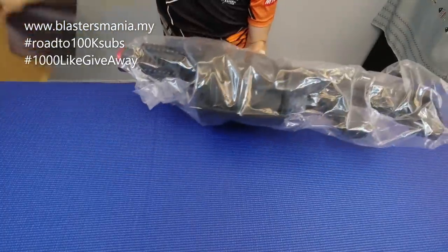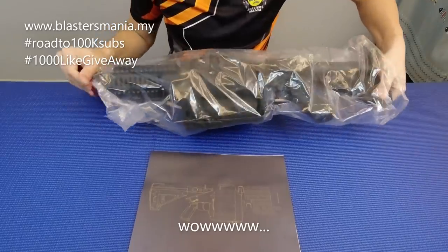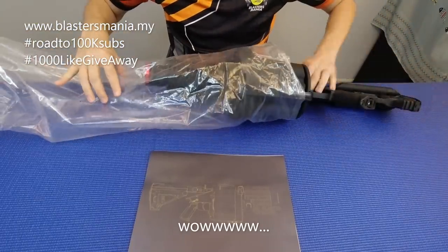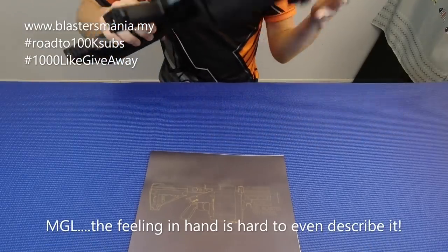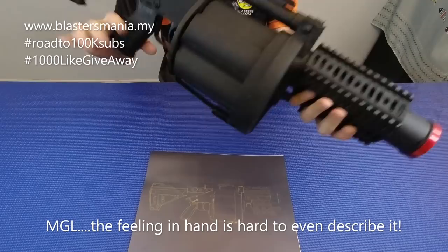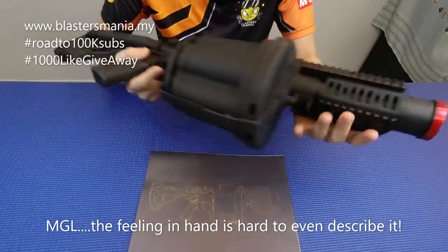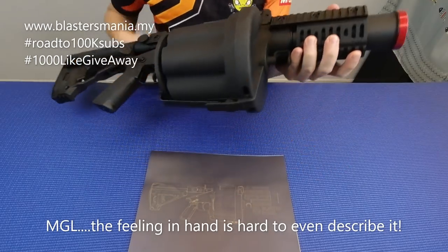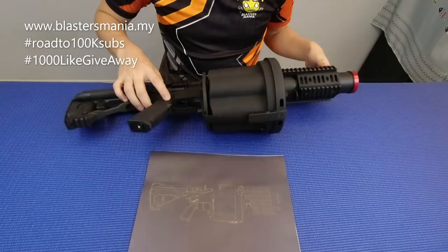Cuma ada blaster MGL dengan dia punya user menu sahaja. Kotak kita letak tepi, sebelum tu kita buka lah dia. MGL. Perasaan di tangan lah. Memang seronok lah.